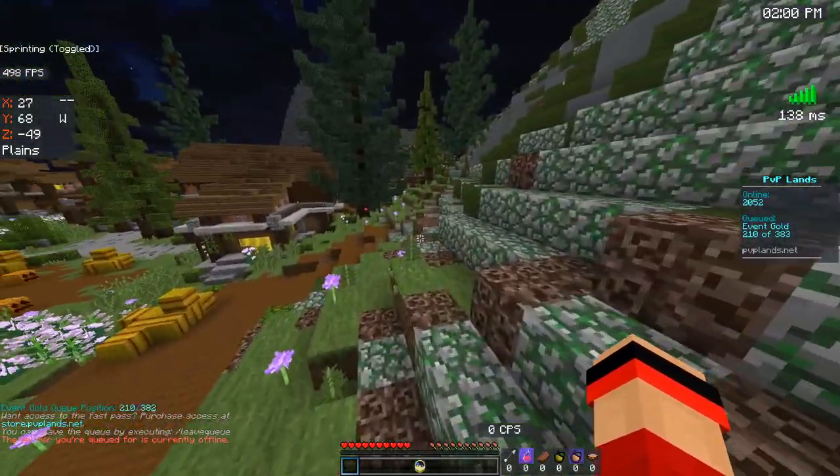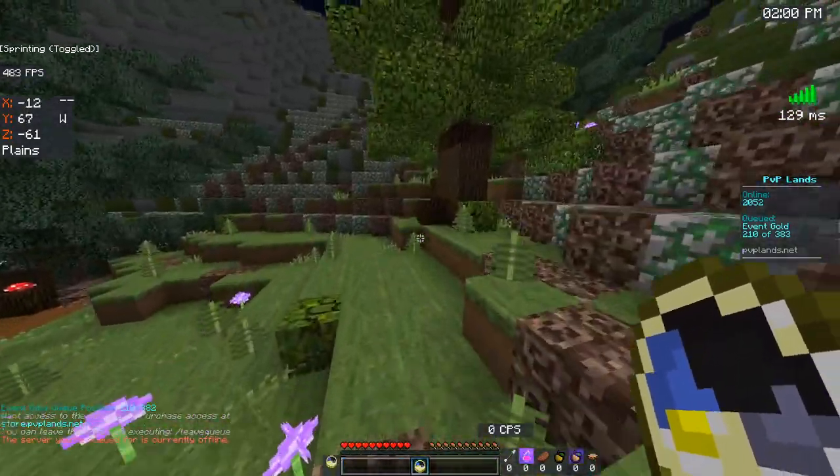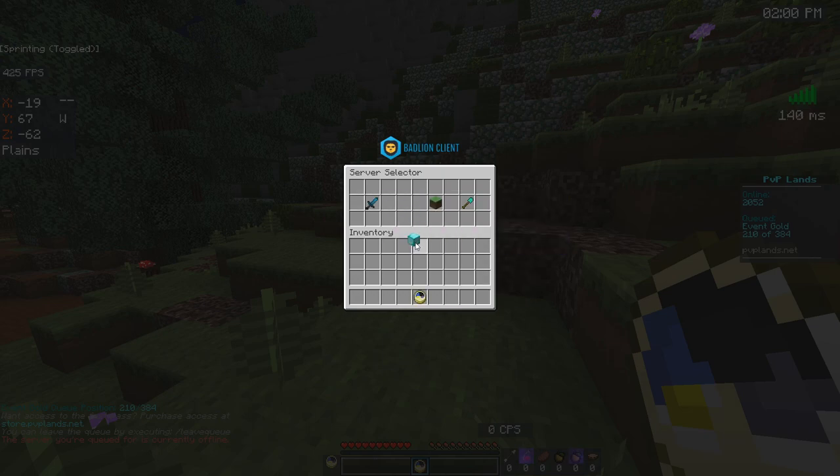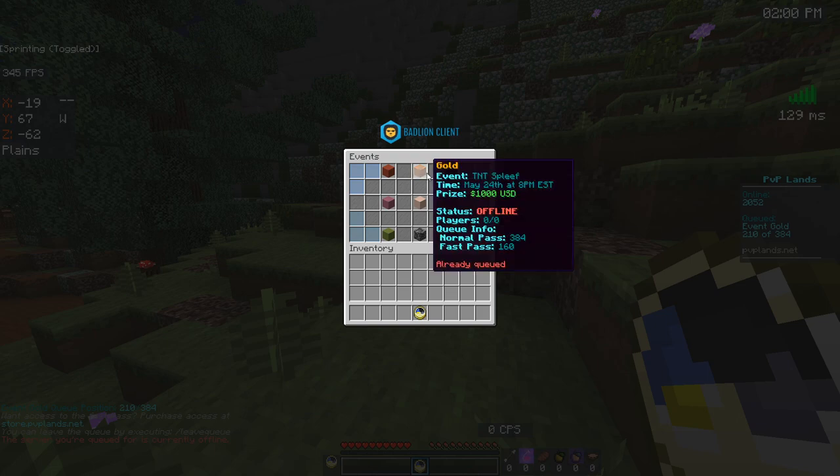You know how to join these events — most of you all know how to join. You just click on the clock, click on events, the diamond block, and choose whatever event you want to join.